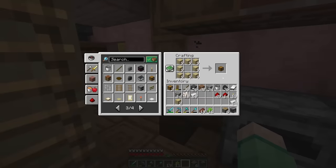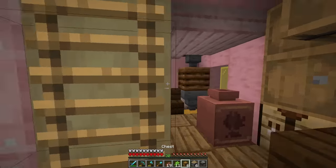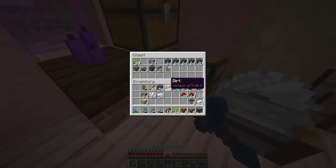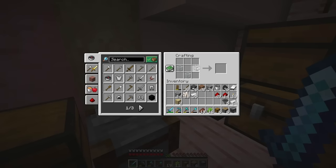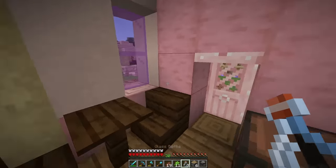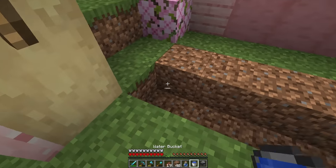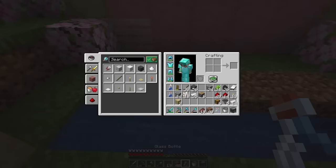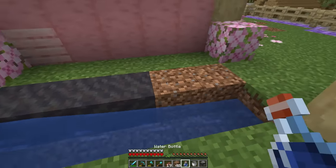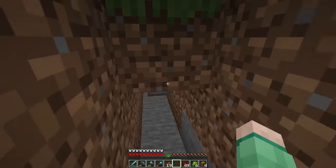I'm going to be going with an extremely compact design this time around, and to do that we're going to need some of the new mud block — well, it's not technically that new, but it's new to me. All we've got to do is set up a new water station right here and make each of these dirt mud. The mud is nice because hoppers can actually collect straight through it.